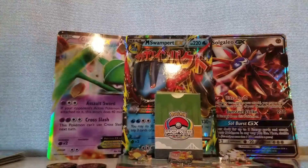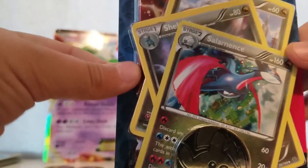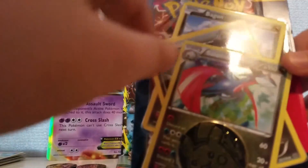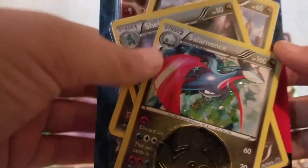We're going to open this Salamence pack - it has all the evolutions: Bagon, Shelgon, and Salamence. So yeah, let's get right into it.